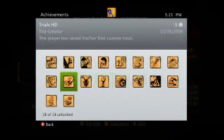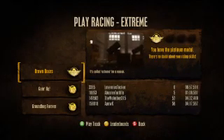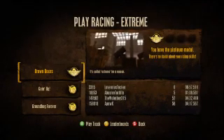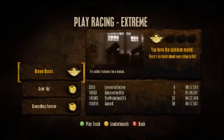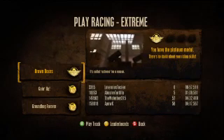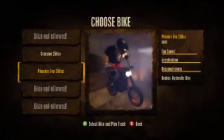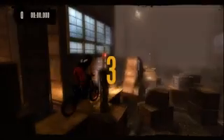Which one are we doing? There it is — Demon on Wheels, 30 gamer score to complete all extreme tracks. So let's get started. We're gonna start off with Brown Boxes. You'll notice I have a no-fault score for this one, but I'm not gonna show you that because that would just be like tooting my own horn. Grab your Phoenix Evo 250 CCs, let's get started.